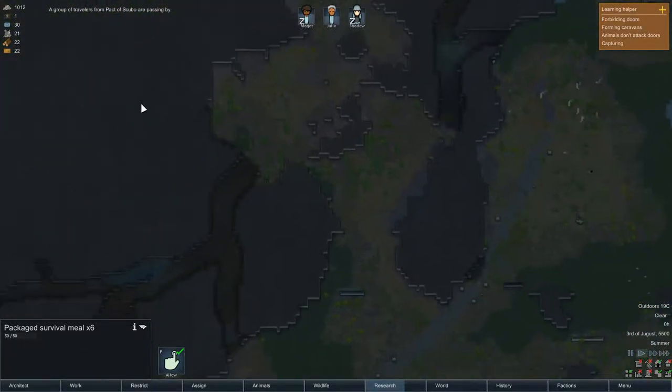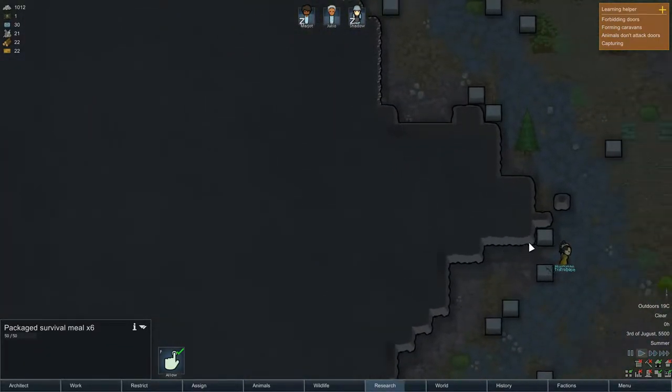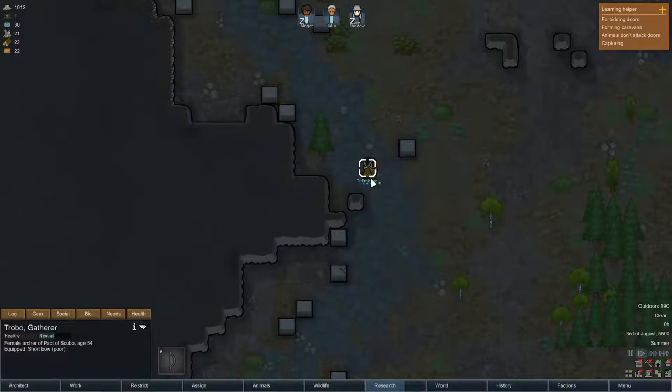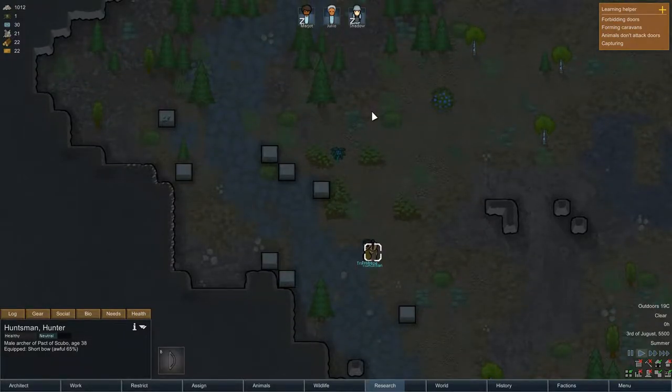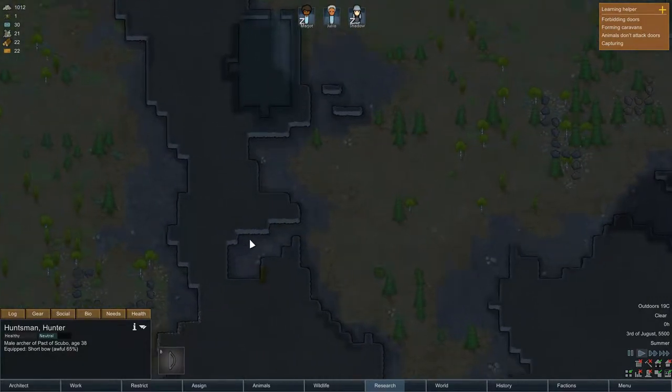A group of tripilos forming a pack of skisubios is passing by. I also read we shouldn't kill everybody — we could, but I guess we aren't going to do that as much anymore.